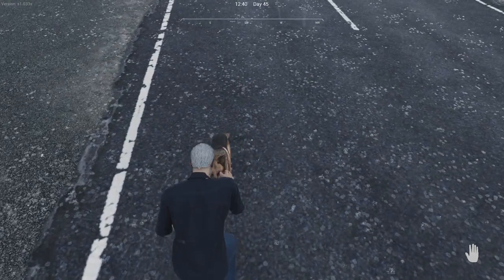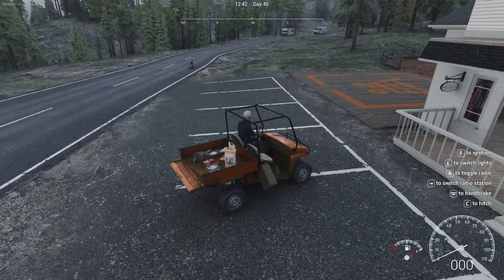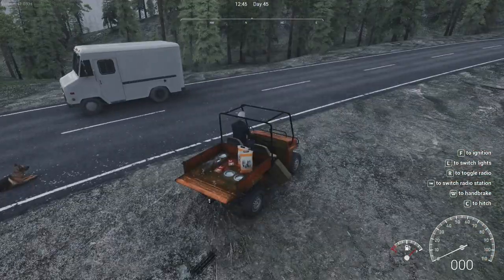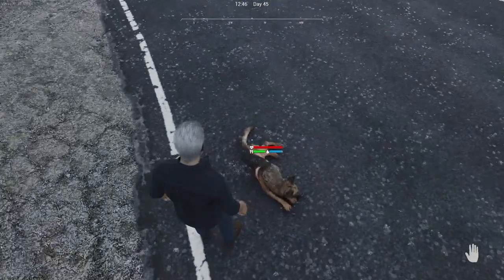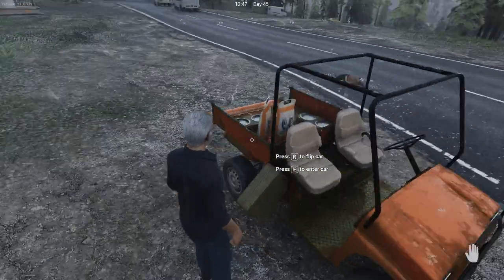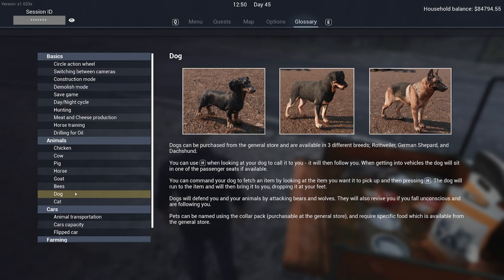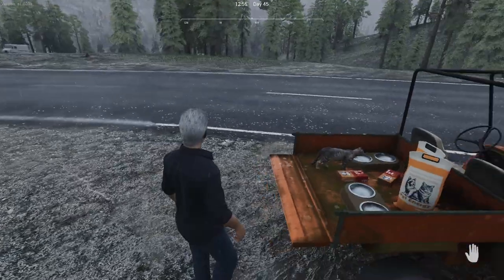How do we get you in the car? Do you just get in the car? Come over here — how do I get you? He's supposed to ride with you on the seat. Let me check the glossary. You can use H when looking at your dog to call it to you — it will then follow you. When getting into vehicles, a dog will sit in one of the passenger seats if available.